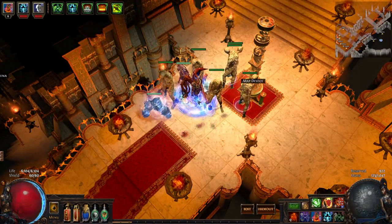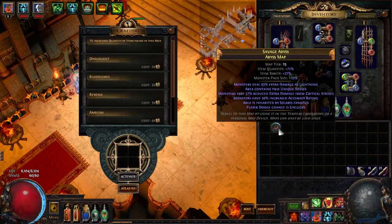All right lads, I got another Path of Exile build for you. Let's go load up a map — it's going to be tier 15 Abyss with double boss, some lightning damage, and some other modifiers.